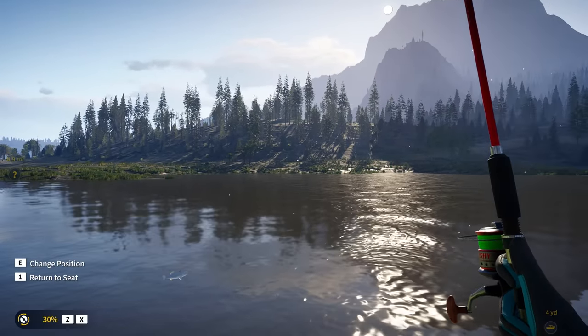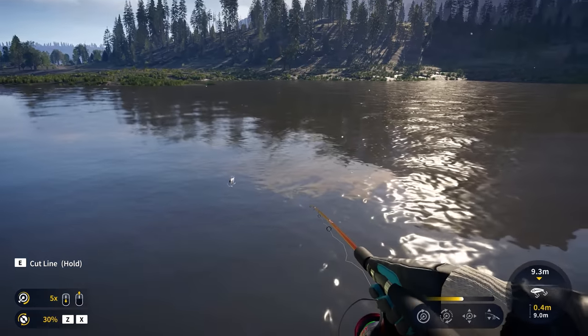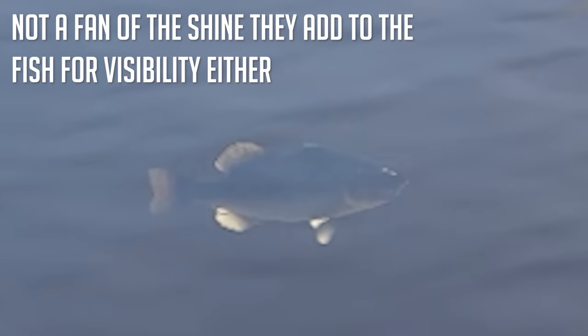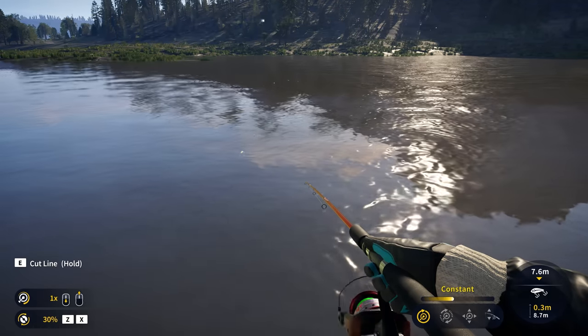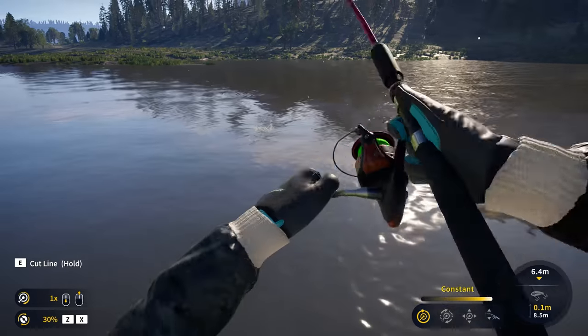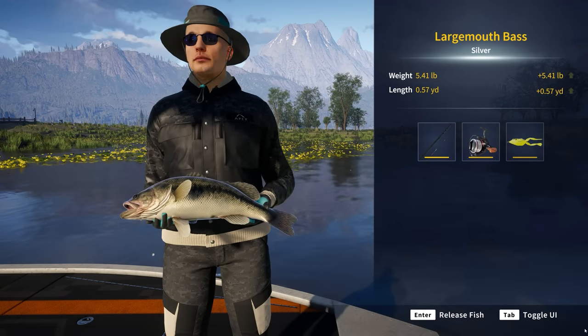Look at this big bass right here. Watch — when you see a fish, you throw it out there and you're going to see their behavior. It's pretty predictable, honestly. I'm going to slow it way down. You can see how he did that little diving animation — he's definitely going to strike it. And that arcadey strike sound... I've got a lot of hours in this game already and I can tell you it gets old after a while. I really wish they had an option to turn that off.